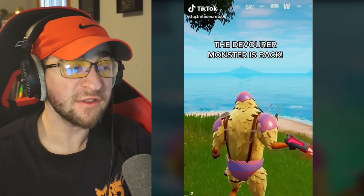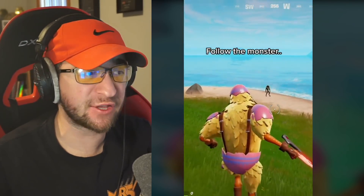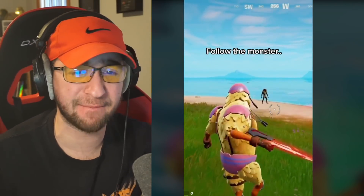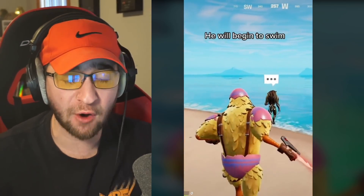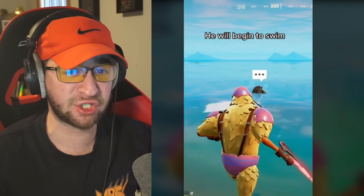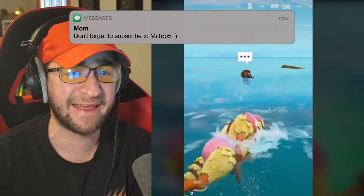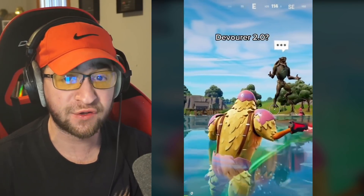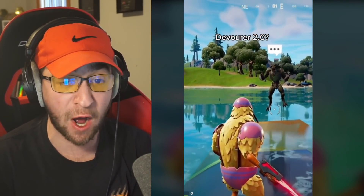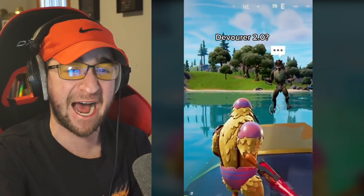Apparently, in the newest update, the Devourer is now an NPC next to the robot arm that is secretly in the water. In the video it says follow the monster — I'm not seeing any NPC signs, but when he got close, the NPC signs showed up. He will begin to swim and then go on top of the robot — Devourer 2.0, laughing on top of the robot. Was this added in the new Fortnite update? I have absolutely no idea.